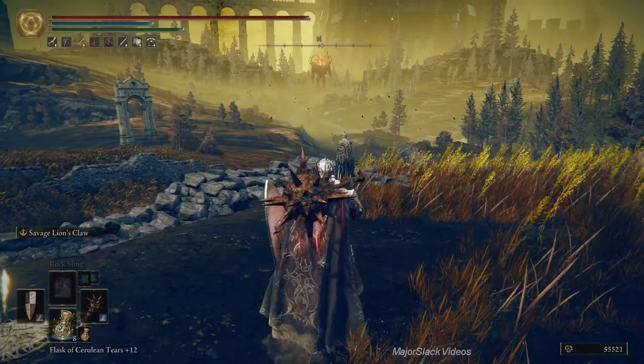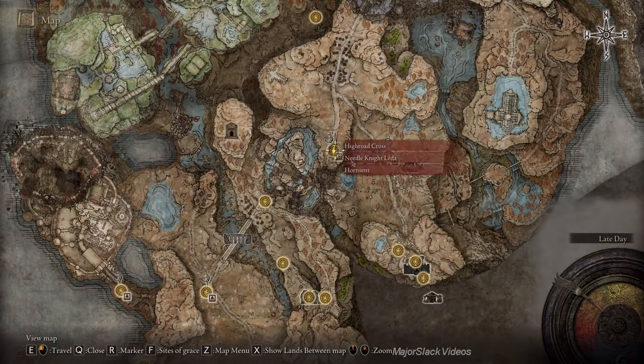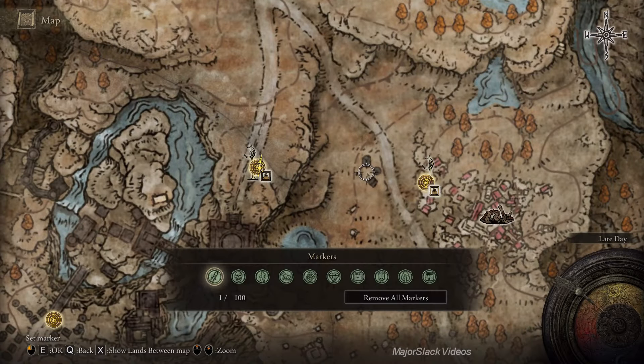There are 4 more Scattered Tree Fragments to be found in this area here — basically the Murth Ruins area. There is one right here in a heavily guarded, unmarked enemy camp.